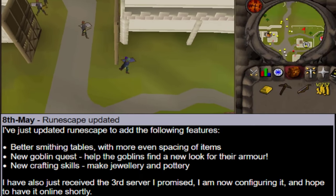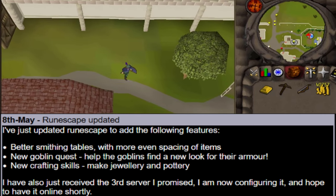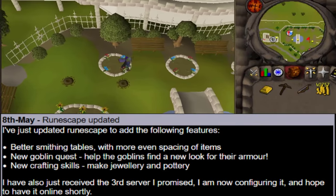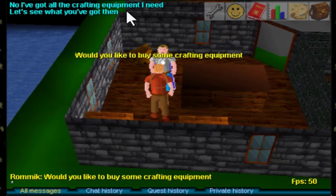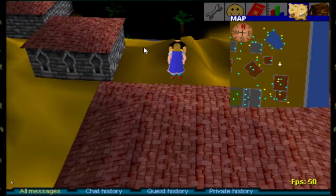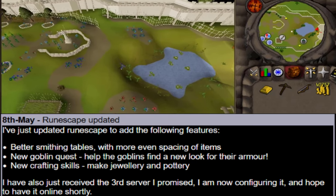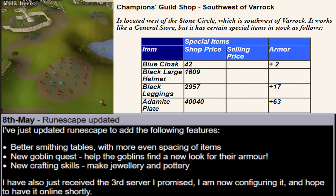Second is a skilling update to the crafting skill. From today, you are now able to make pottery and jewelry, and with this skilling update also comes two new shops: a jewelry shop in Port Sarim and a crafting shop in Rimmington. There's yet to be a crafting shop in Al Kharid. The third update today is that there is now a goblin quest, and finally the adamant plate body is available in the Champions Guild.